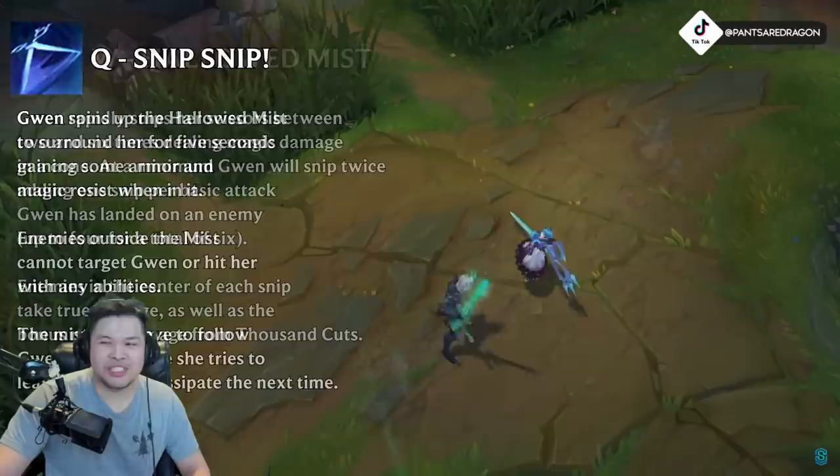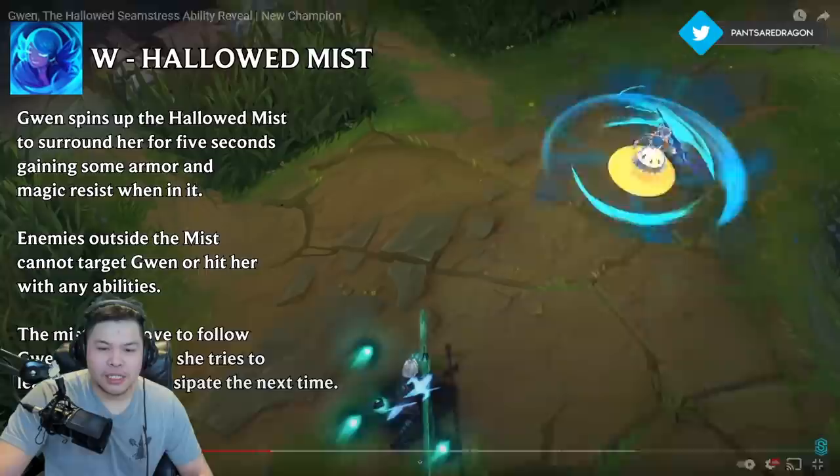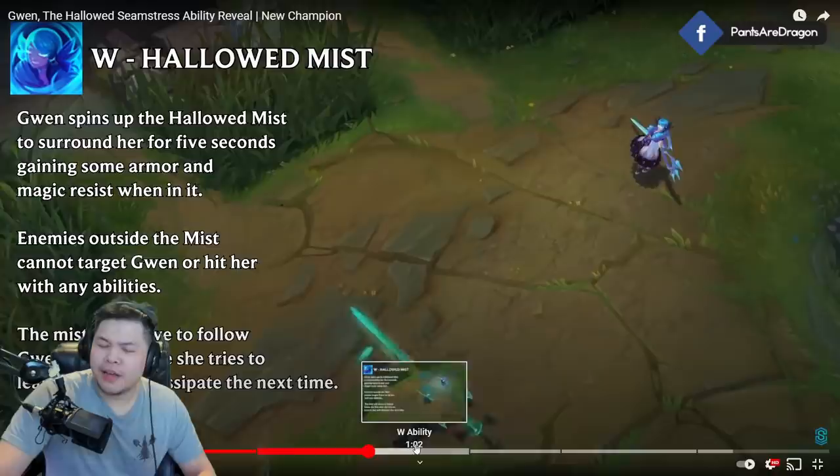That looks so broken — that's going to be like 20% max health or whatever. So building just tank on her and just — oh my god. Alright, so this is her Zhonya's thing — it makes her invulnerable. We're just looking at the right side. How does it work? She moves with it but she can still get hit.